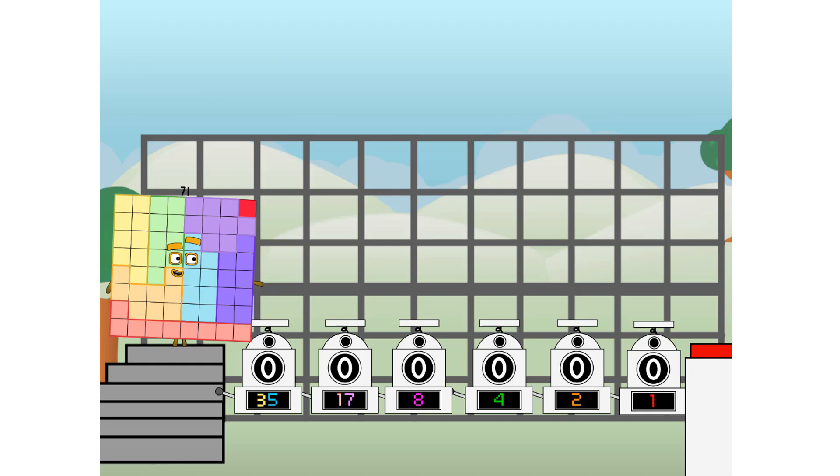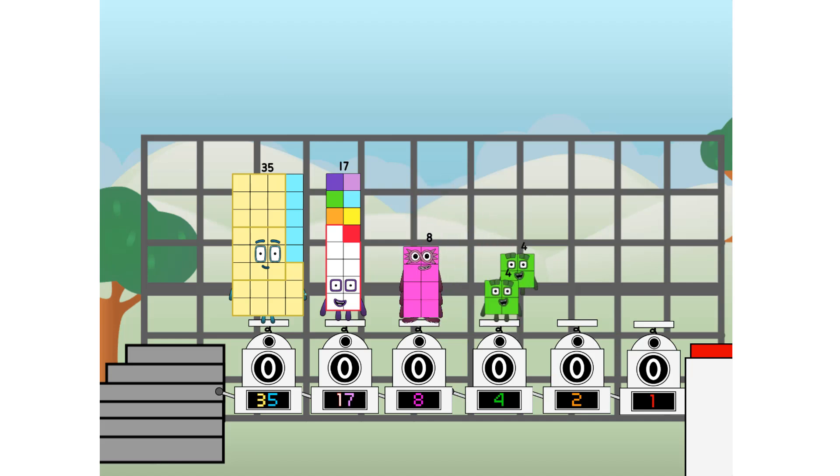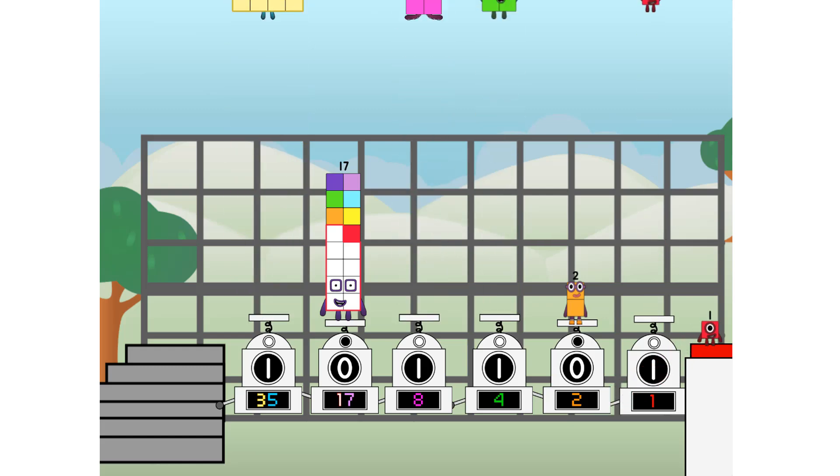Binary Boosters — using the power of doubles to send any number flying. First, I split in two. Three non-five, and non-seven, and eight, and four, and two, and one, and one more to press the big red button. Then you choose who's going up: one of me, and none of me, and one of me, and one of me, and none of me, and one of me, and one of me, and one of me, and one of me.